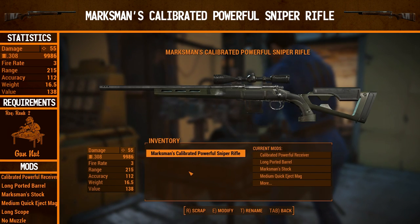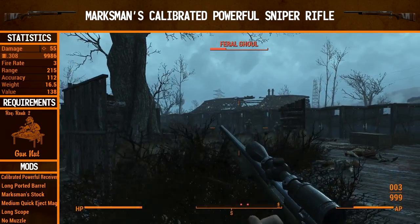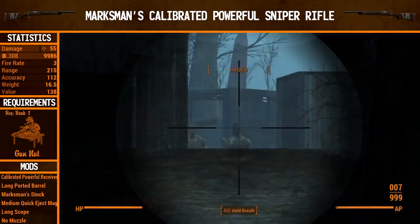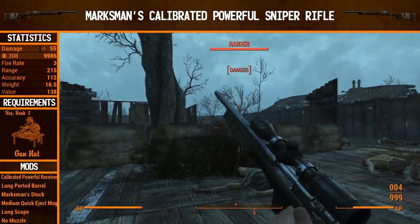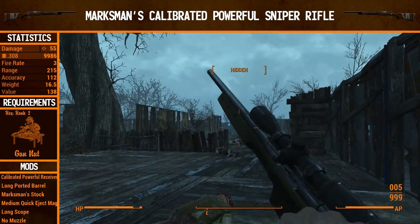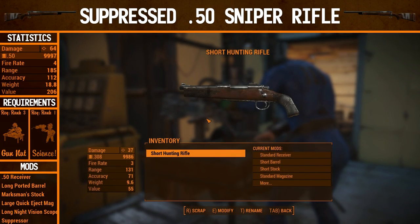That is the Marksman's Calibrated Powerful Sniper Rifle — the gun with the longest name in this series. Damage is the same as the last hunting rifle upgrade with the calibrated powerful receiver. Fire rate is the same at 3. Range is 215, still the same. But accuracy is up to 112, because we now use a long scope. In VATS there's a tremendous difference though — the damage this thing does with VATS and critical hits is absolutely insane. Raiders all go down with a regular shot, and the second shot in VATS is a critical — boom, dead. That is some pretty nasty damage.